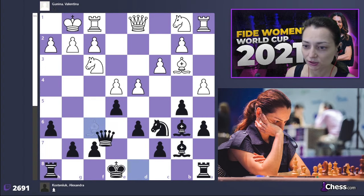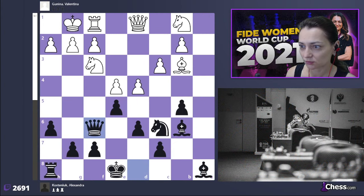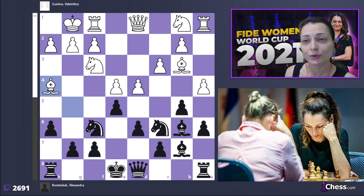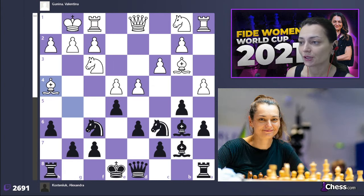Valentina played bishop g5 — another possible move is rook e1 — here h4, and white usually takes on f6 and plays bishop d5. That's how opening theory goes. After the moves that Valentina chose, she thought for quite a long time. She used to be a d4 player but now she switched to e4, and in this particular tournament she used the real opus — indicating a huge amount of work done at home. But she's not yet at full ease with all the nuances.